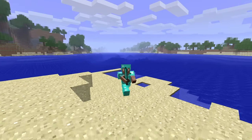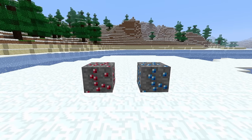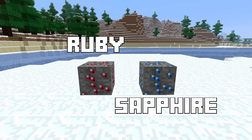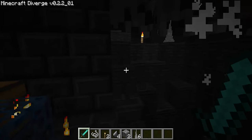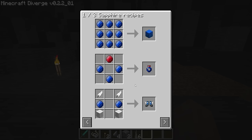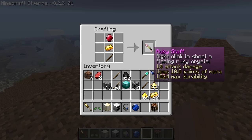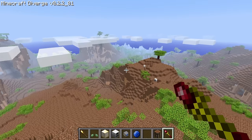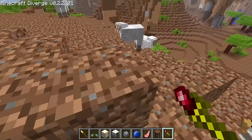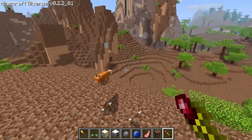Diamond isn't the rarest nor best ore in the game anymore. This mod adds two new rare ores to the game: ruby and sapphire ores. These ores are quite a grind to find and obtain, but the mod rewards you handsomely with brand new crafting recipes using the new ores. With rubies, you can make a ruby staff, which is an incredibly powerful magical ranged weapon that not only deals 10 damage per hit but also lights the target on fire. This one is fun.